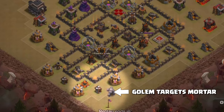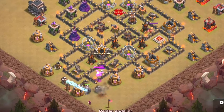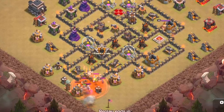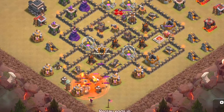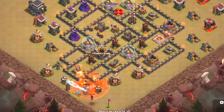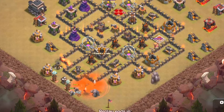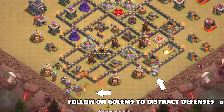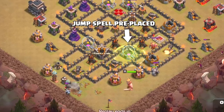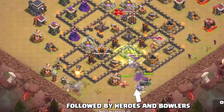Let's see this thing in action. We start by dropping our first golem and a wizard to draw the clan castle troops, and you'll see two poison spells dropped on those troops to take them out. The wizard works on the elixir pump, then directs attention to the baby dragon and the witch. Another golem is dropped to go after hidden tesla locations, and the next golem is dropped over here on a set of compartments with a gold storage. You'll see the jump spell placed, followed by the Barbarian King and Queen.